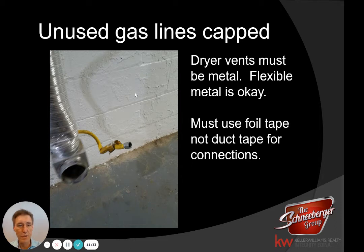If you have an unused gas line, it has to be capped. This was a dryer that was taken out of the house, so the line had to be capped off since it was leading to nowhere. With dryer vents, they have to be metal — not plastic accordion material, which is a fire hazard. It can be smooth metal or corrugated metal. The connection points have to be done with foil tape, not duct tape, because foil tape actually sticks better.